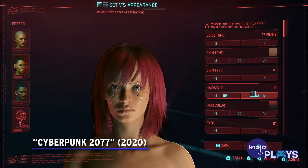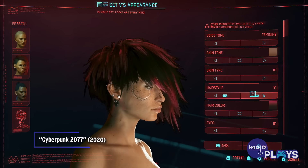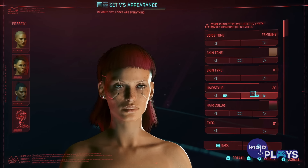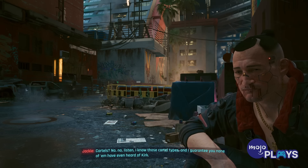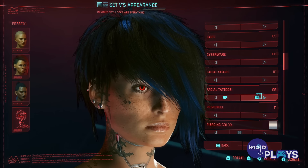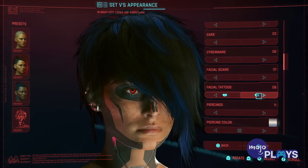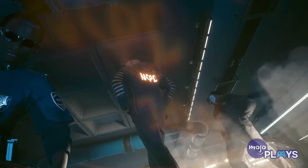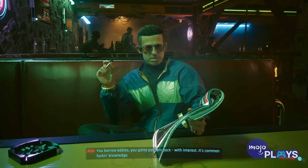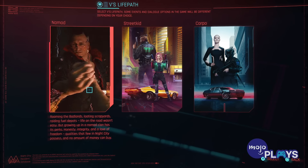Cyberpunk 2077. Cyberpunk goes pretty damn hard on the character creation, and no, we swear that isn't an innuendo. The game really does give you a good amount of freedom to design the way you want to portray V. You can make them look tough, edgy, emo, cool, stalky, bulky, busty, menacing, tatted up — anything you want. As you explore Night City, you'll find some options for clothing attire to give V some extra flair, and if for whatever reason you're wanting a change in appearance, you can do so thanks to the mystical powers of bathroom mirrors.